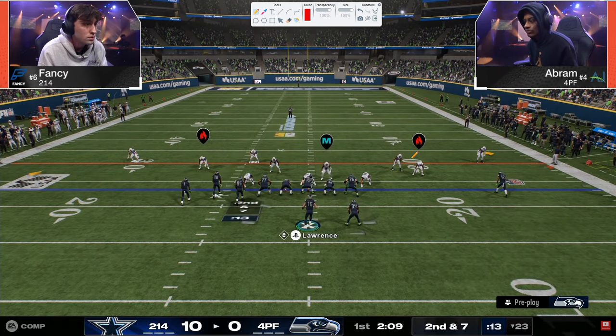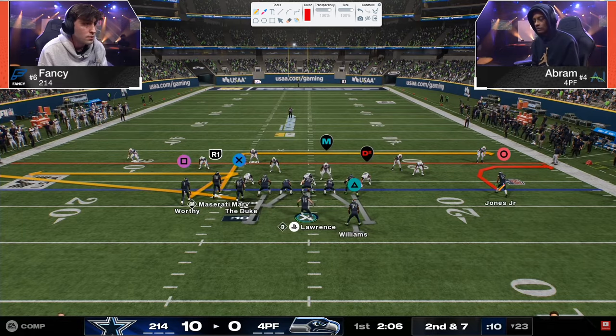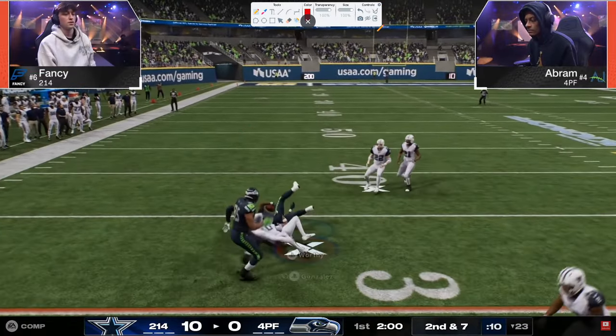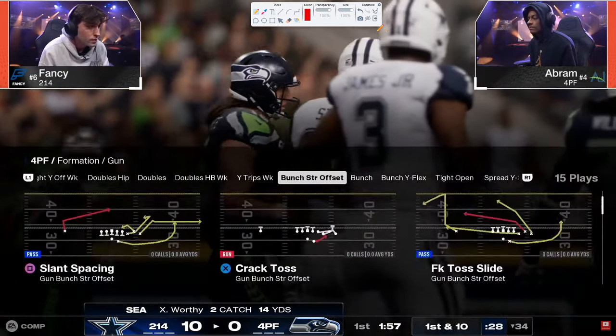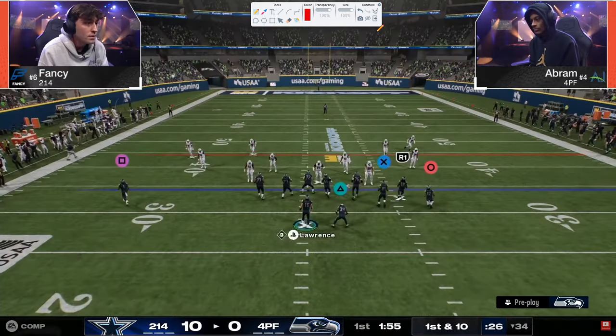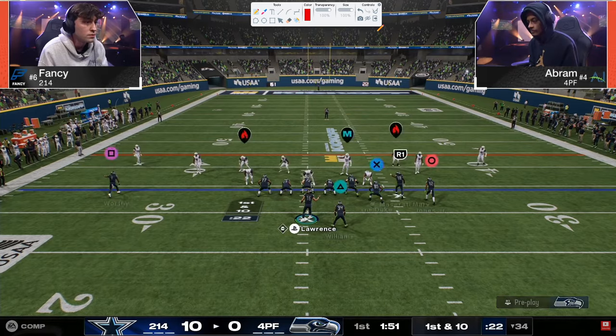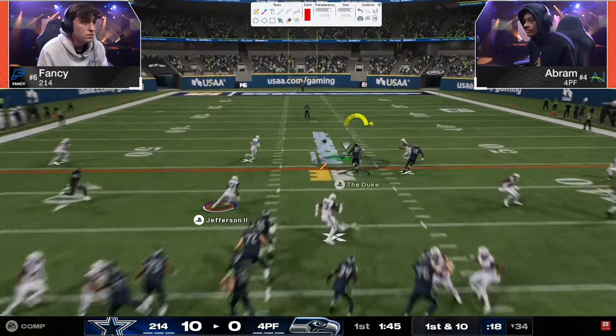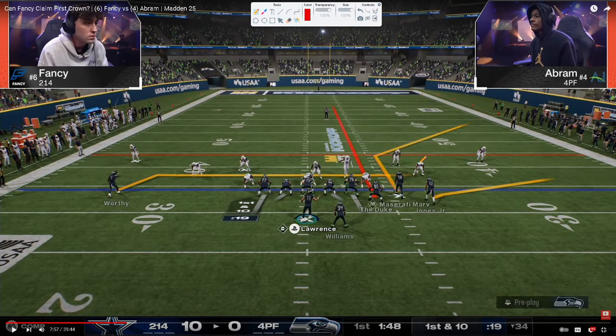Another underrated component of what Fancy is doing — a dig-return with a speed out. Abram gets that whip route and the switch-stick almost gets a pick — just a little late. Fancy is trying to read the field defensively as the play develops so he can identify who to switch-stick to. What Fancy is doing is reading routes defensively in real time — great route recognition.